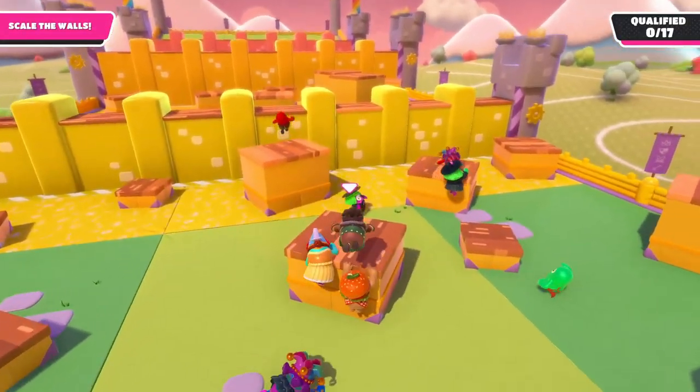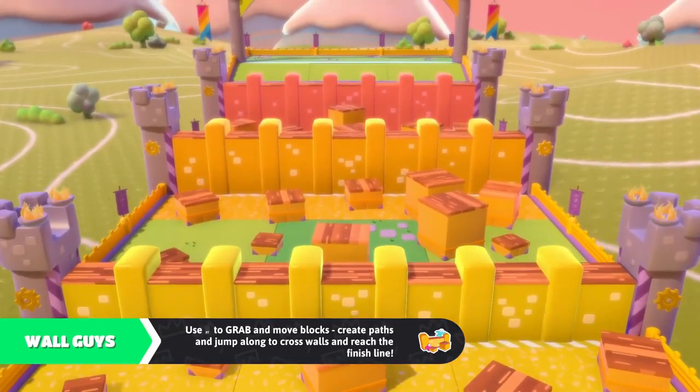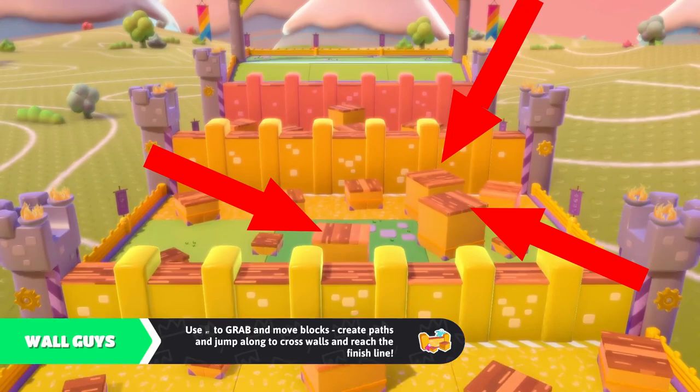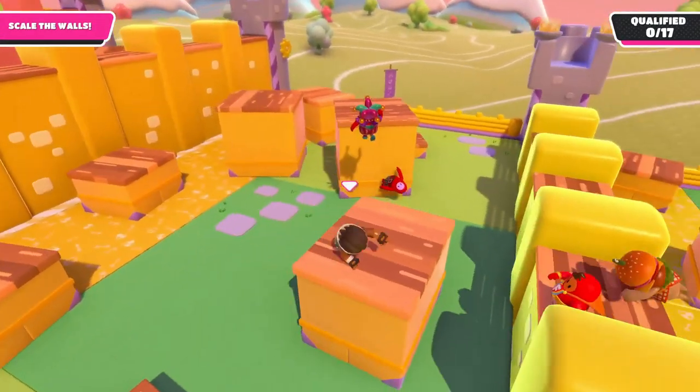Jump diving can often ensure you actually make the distance and don't fall short. We have now made it to the fourth section and once again we're lucky to have gotten a fairly straightforward path on the boxes. We have to be careful though as the gaps are slightly bigger and if we fall it will be harder to get back up.